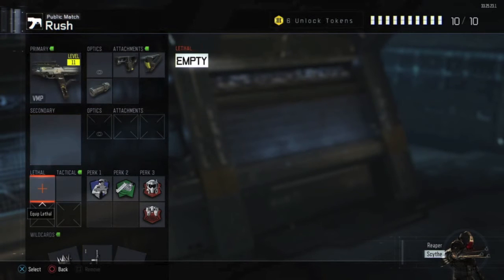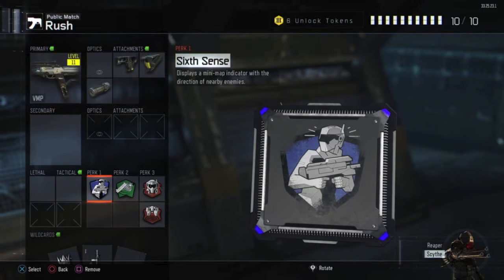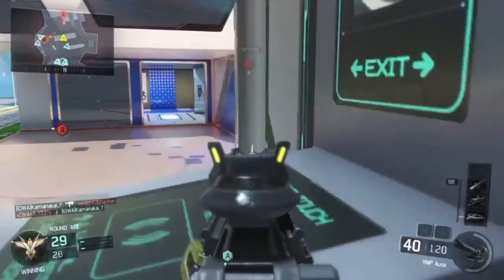For the secondary, lethal, and tactical, I don't really recommend anything specific. For the first perk, I really recommend Sixth Sense — it's a new perk in Black Ops 3. Here's a little bit of gameplay showing what it does.